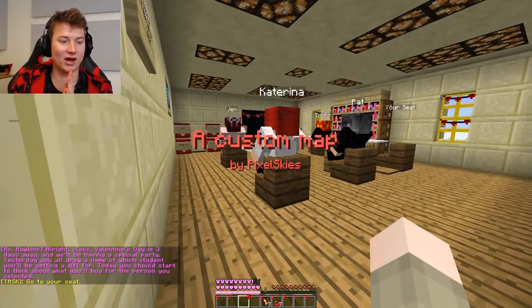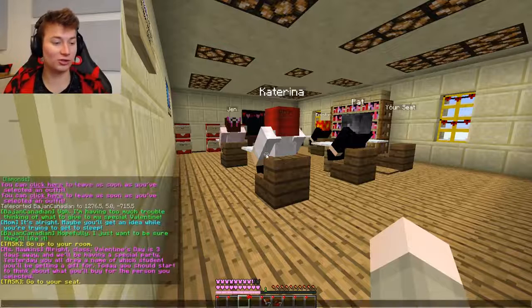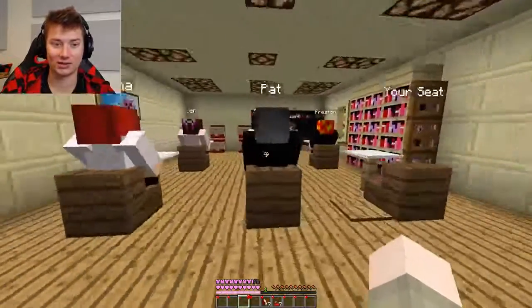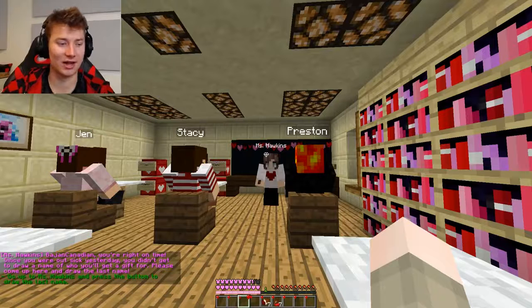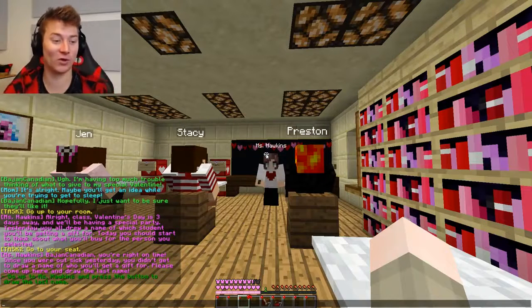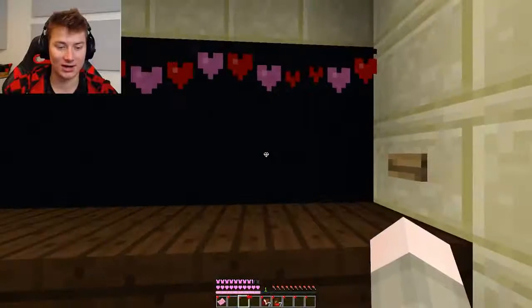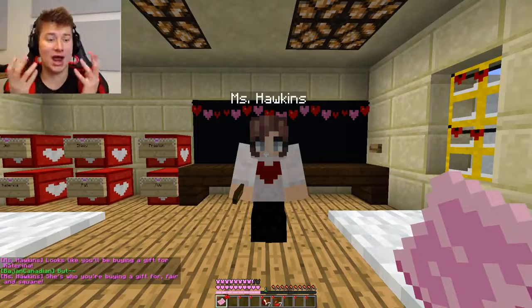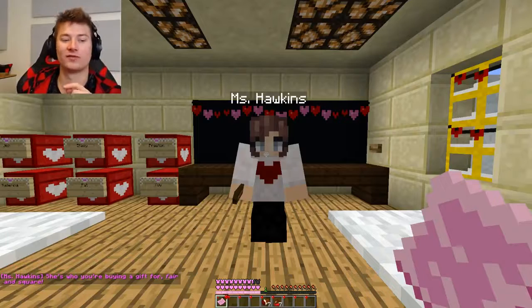Mrs. Hawkins - all right, class, Valentine's Day is three days away and we'll be having a special party. Yesterday, you all drew a name of which student you'll be getting a gift for. Today you should start to think about what you'll buy for the person you selected. Go to your seat. I'm here with Katerina, Pat, Stacey, Preston, and Jen. BajanCanadian, you're right on time. Since you were sick yesterday, you didn't get to draw a name of who you'll get a gift for. Please come up here and draw the last name. There it is - my name is Katerina. Thank you, Mrs. Hawkins. Looks like you'll be buying a gift for Katerina. I will buy her the best gift she's ever had.